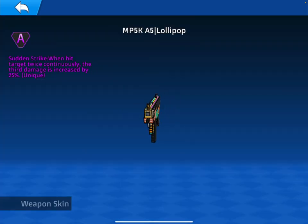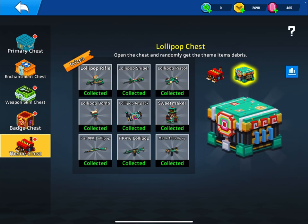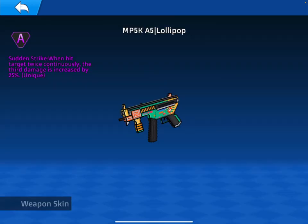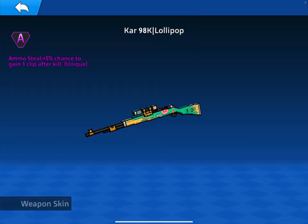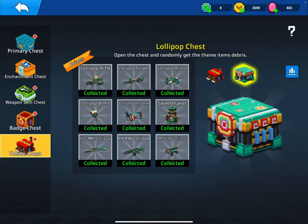We also have new skins. Personally, I think the only good skin out of the Lollipop Chest is the MP5 skin, as that increases damage when you hit three times in a row. The HK skin is kind of useless because the HK one-shot headshots naturally — it does enough damage to kill with a headshot anyways. The Car Lollipop skin is okay, but the proc chance is a bit low. You'll rarely see it happen, and if you're a sniper you'll probably have five or six snipers in your inventory instead. Plus, this sniper is kind of outmatched by the Lollipop Sniper in the chest anyways.